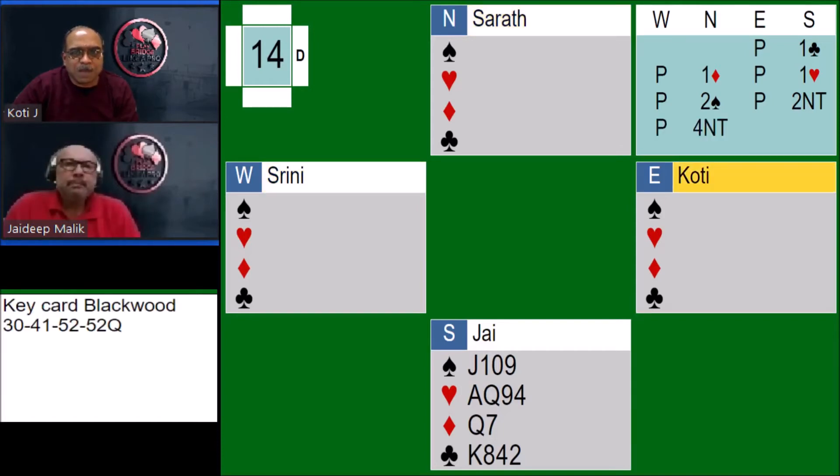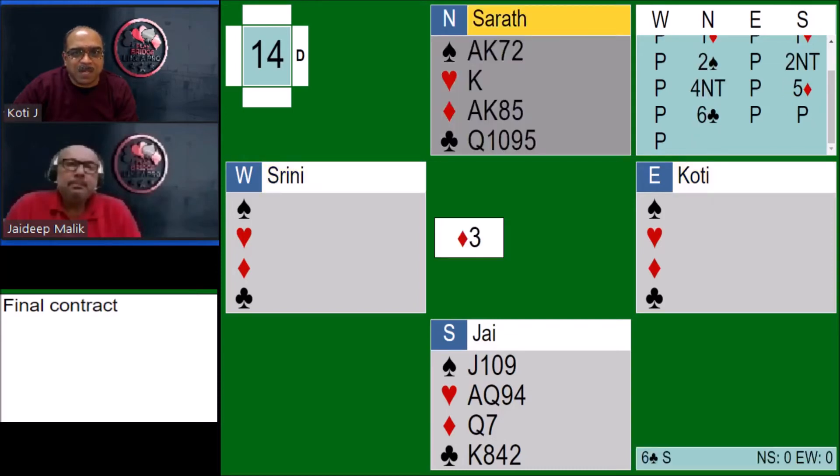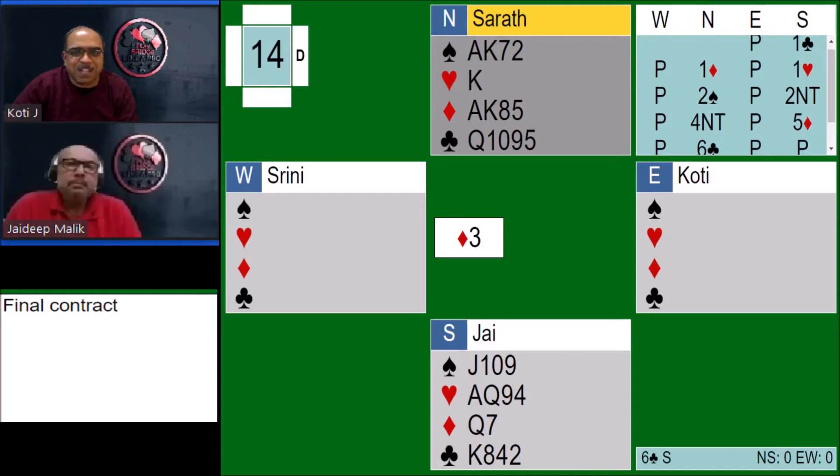When West passes, North goes to 4 no trump, which is key card Blackwood that they are playing. Jay responds with 5 diamonds saying 4-1, in this case indicating 1 key card. Sherath then bids 6 clubs, closing the bidding. 6 clubs indicates that apart from the diamonds and spades, Sherath has a holding in clubs.